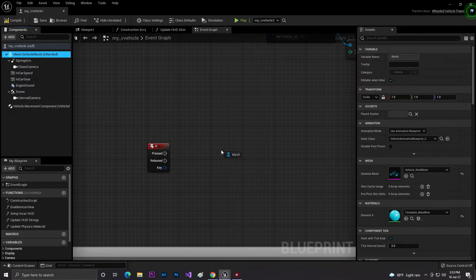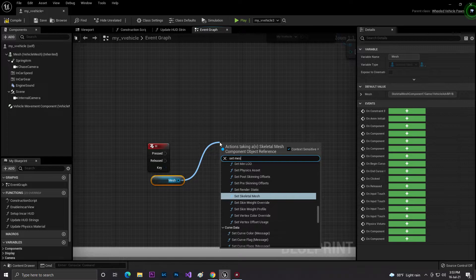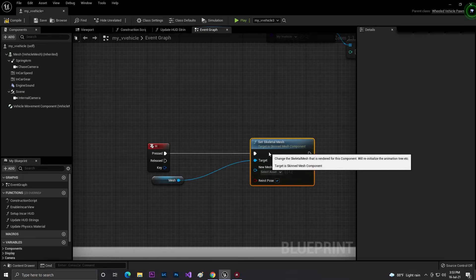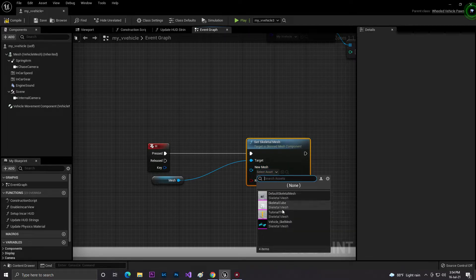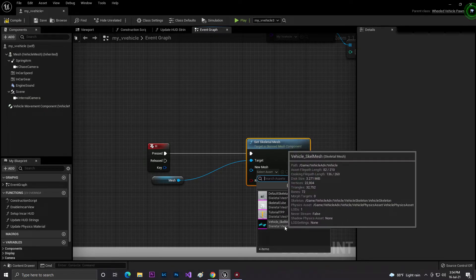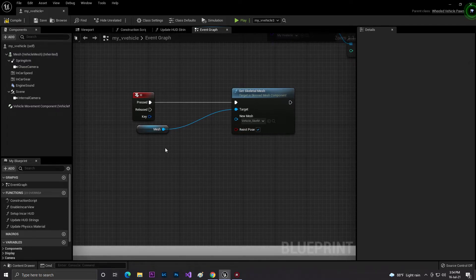To change the mesh: first get the mesh component, and from the mesh use Set Skeletal Mesh. When you type 'mesh' in the node search, Unreal will suggest Set Skeletal Mesh - click on that. When H is pressed, it will automatically set a new mesh. From the new mesh selection you can select the tutorials TPP mesh or any same-type vehicle with a different mesh.